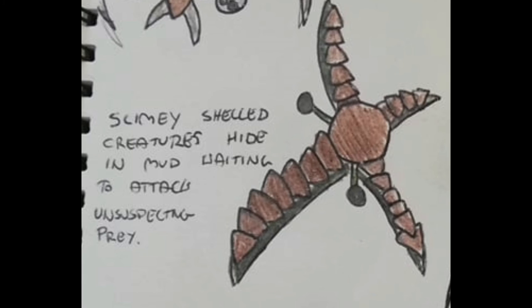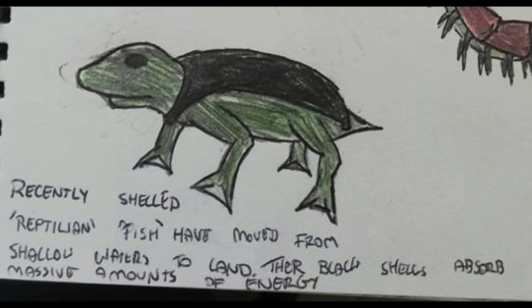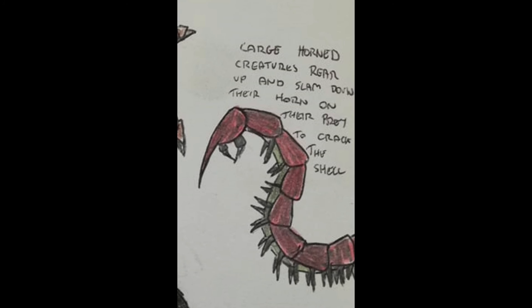In the mud, these slimy shelled creatures hide in wait to attack unsuspecting prey, while other shelled creatures live in similar conditions, presumably trying to avoid being eaten by the ambush creature. This one has a thick black shell which absorbs a lot of heat, which is good for something, I guess. Since there are a lot of creatures with shells or shell-like things, large horned creatures like this rear up and slam their horns down on their prey to crack their shells and eat the tasty goo inside.